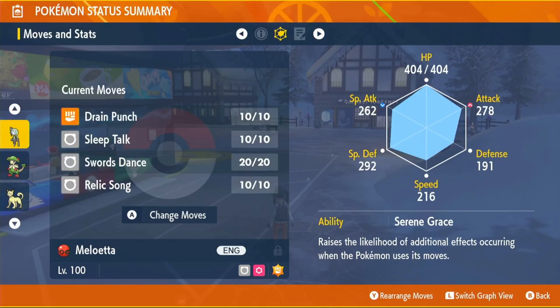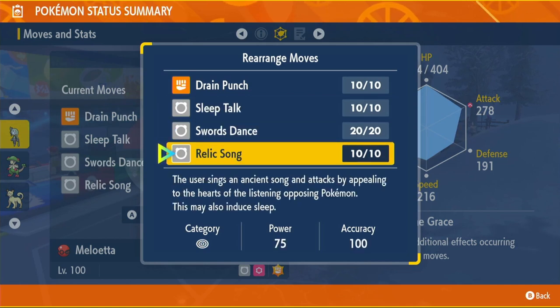The ability we're going to have is Serene Grace — a really cool ability that raises the likelihood of additional effects occurring when the Pokémon uses its moves. So for example, with Relic Song which can put opponents to sleep, Serene Grace gives it a better chance of triggering that sleep effect.